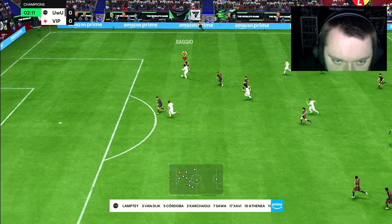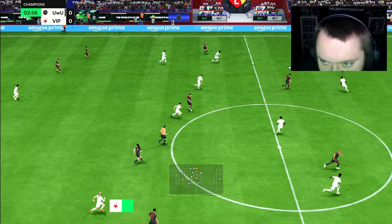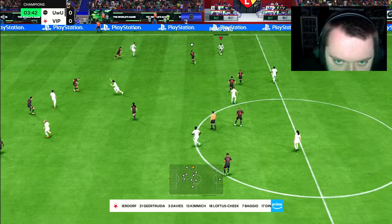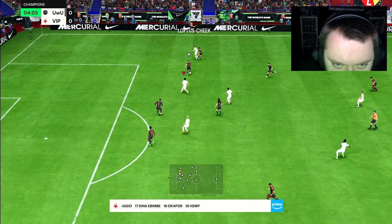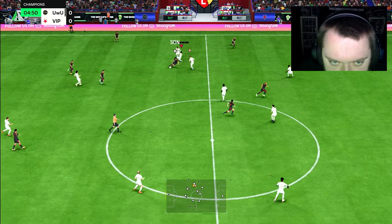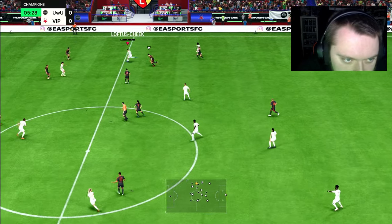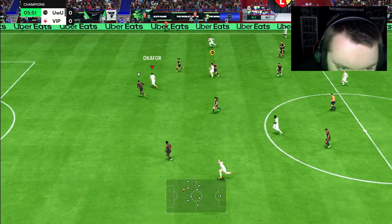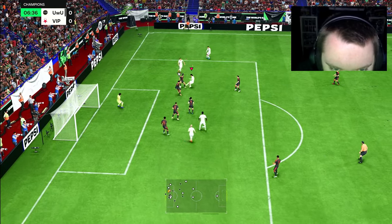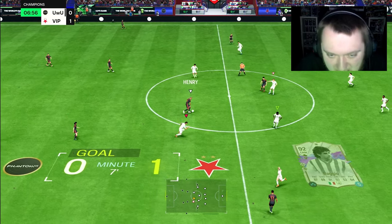Here he goes again with great R1 dribbling — he's got to find the pass. Nice, very nice. Back into Baggio again, nice little pass off — not where I aimed it, but into Baggio here with a bit of R1 dribbling, very nice. Then the ping pass into Okafor, and look back into Baggio — what a finish! What a finish. Okay, that was nice.